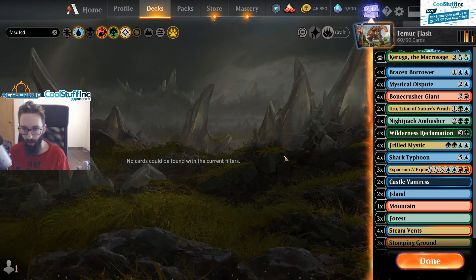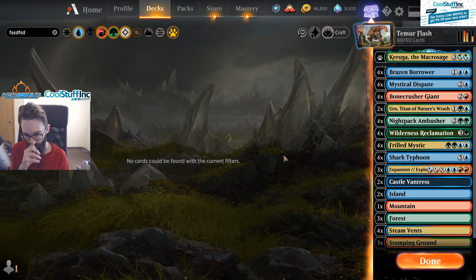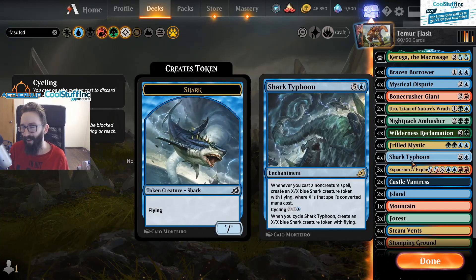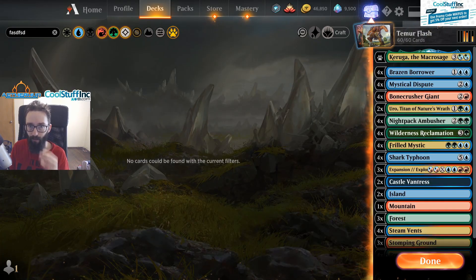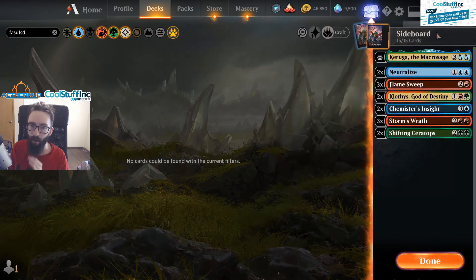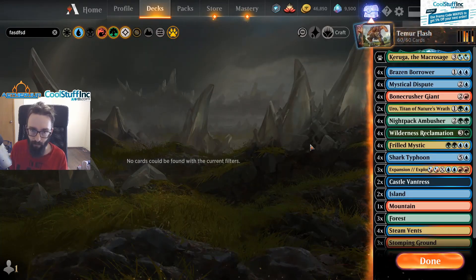If you don't have to spend a lot of wildcards on this — a lot of these cards are old Reclamation cards anyway — Brazen Borrower, Dispute. Uro is kind of new, and the only other new card is Shark Typhoon, which is a pretty safe craft. The lands are the main cost, so it's not too bad on the budget if you already have some of the stuff built. The sideboard is catered mostly to aggro.